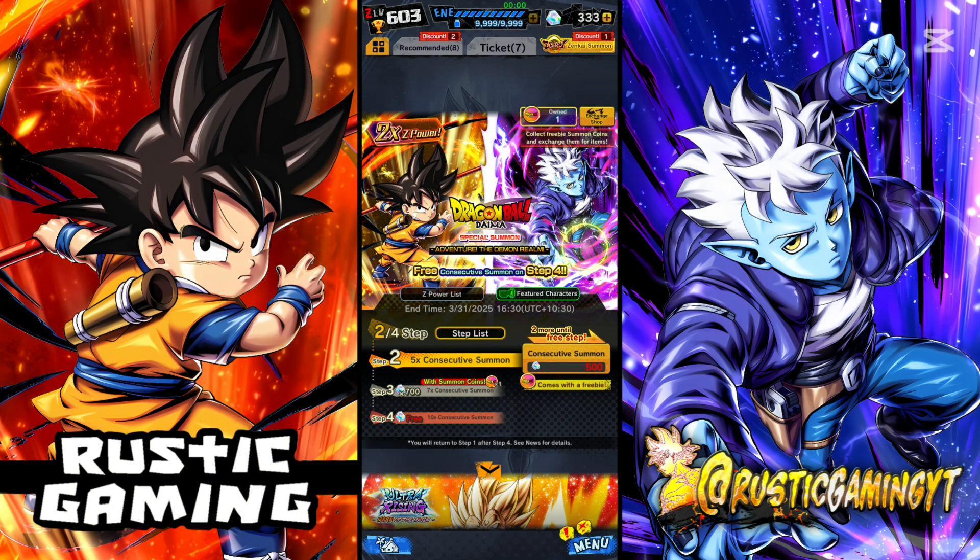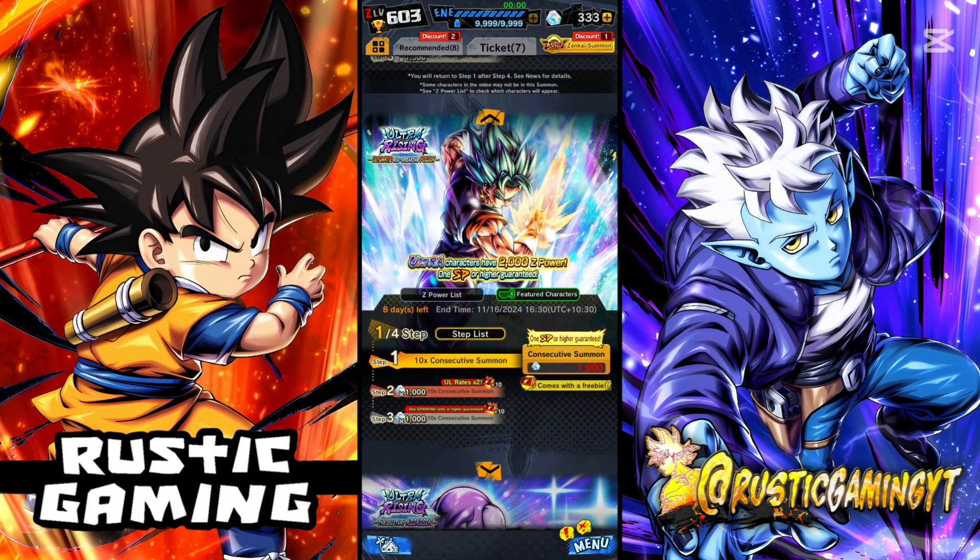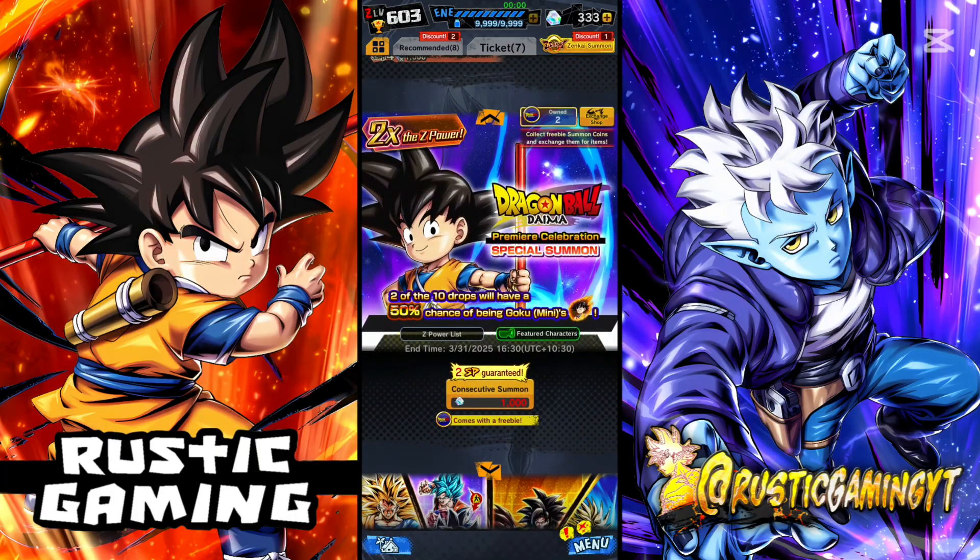The one thing I do heavily dislike about this banner is they didn't keep the same format as the other one. That other banner is a very good format. The main reason I say that is, as you can see here, two of the ten drops will have a 50% chance of being Goku Minis. So per multi you get ten characters, and the last two — slots nine and ten — have a 50% chance to be Goku, which is absolutely huge. Obviously it's not guaranteed, but the chances are very high.